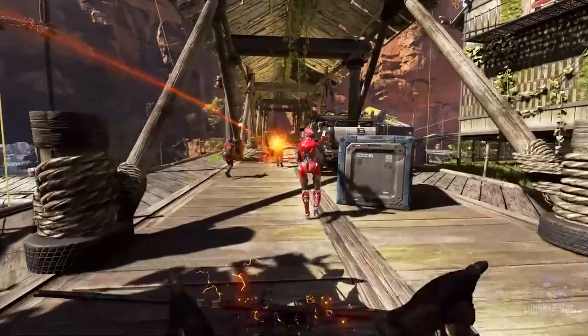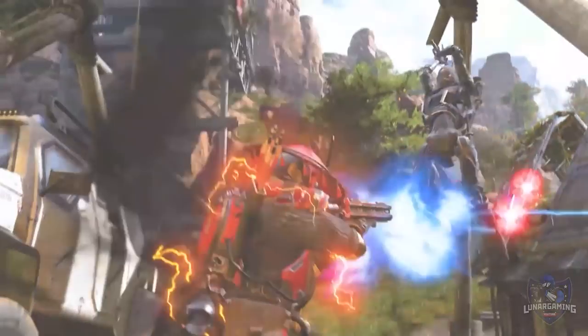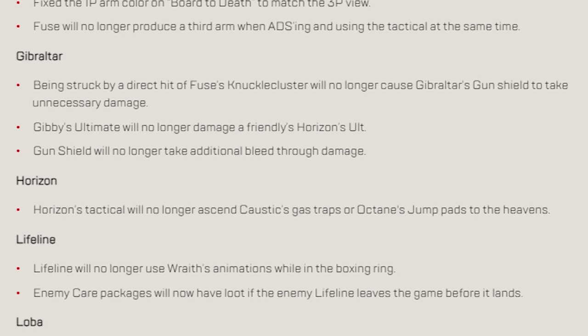The frequency of rings ending near out-of-bounds areas like canyon walls or map edges has been reduced. Healing items will now play the entire healing sound when used by other players instead of just the beginning and ending. And muting players will also mute text-to-speech.